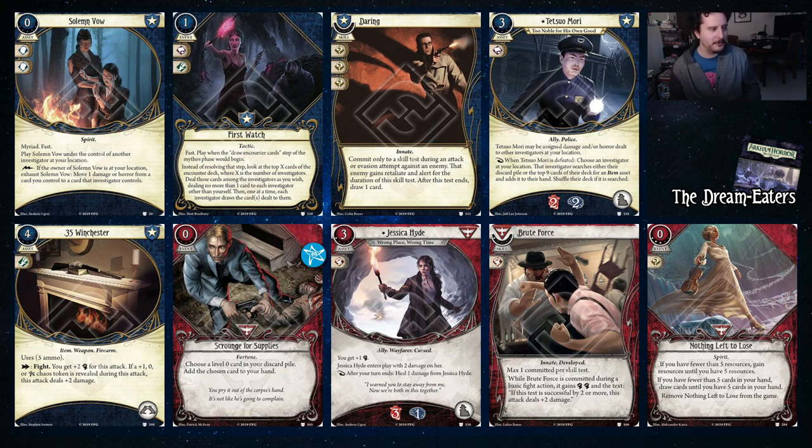Justin did disappear for a second. Solemn Vow — you can soak for other people. While you're going to be wanting to use Daniela's ability as much as you can, you're also a Survivor Guardian, which means you have a lot of healing and soak, so you can definitely build a tanky soak Daniela Reyes. This works really well with Pete Sylvester and Jessica Hyde because they heal at the end of each turn — horror and damage — keeping your allies alive and you can move that damage over to Jessica and Pete.